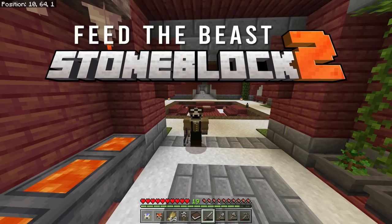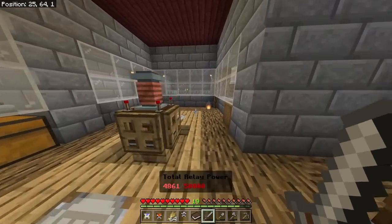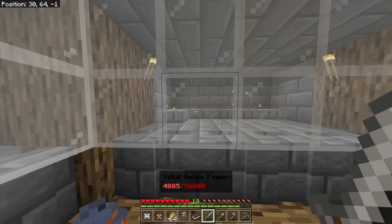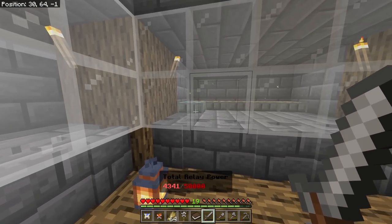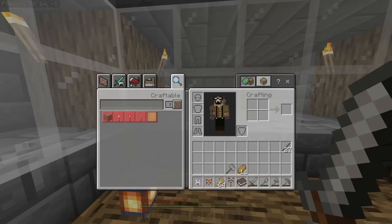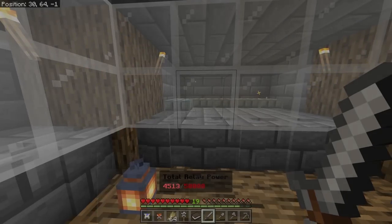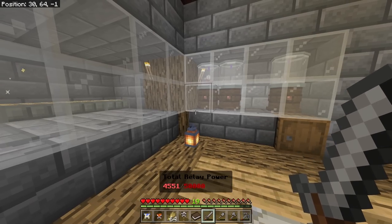Hello and welcome back to Stain Block 2. This is episode 8, I'm Darren's Probs. I haven't done that much off camera - I've basically just pushed things back a little bit getting ready to upgrade and add more soul panels. That's what we want to do today. We're also going to get into some cow breeding and experimentation with a witch cow as well.